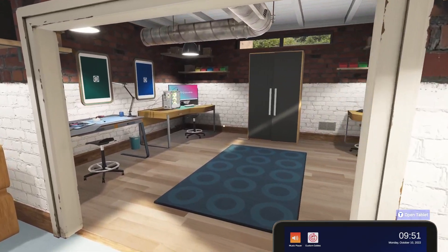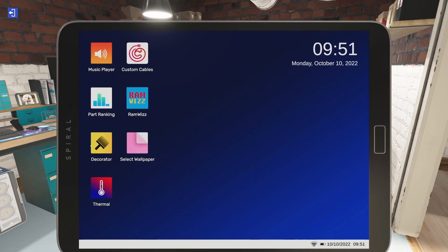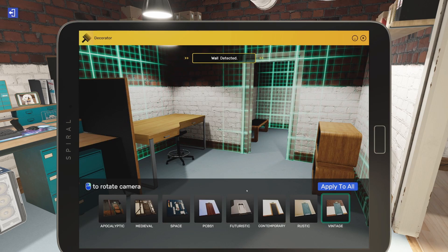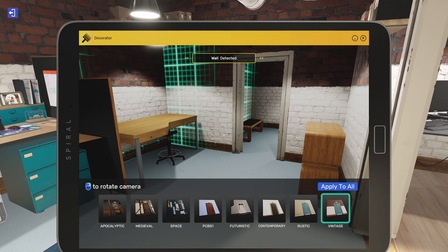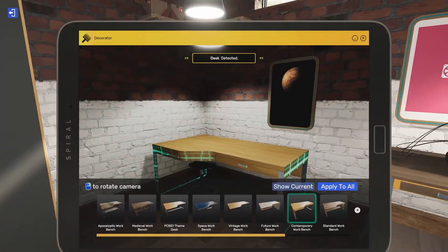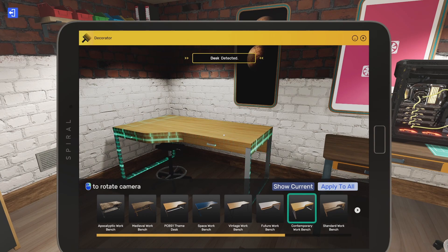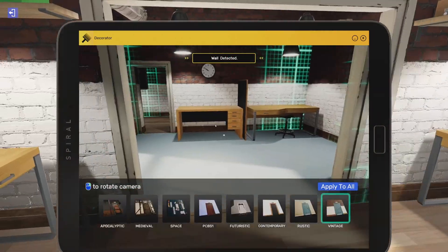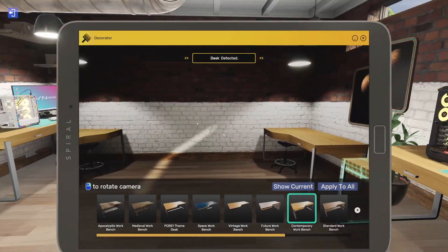Here we are in the workshop. Let's set the mood because we've got some changes to the Decorator app. There are some small changes — something about pagination, though I'm not actually seeing it. You can do an apply-to-all, which is kind of cool. So you can choose workbench and apply to every workbench all at once.